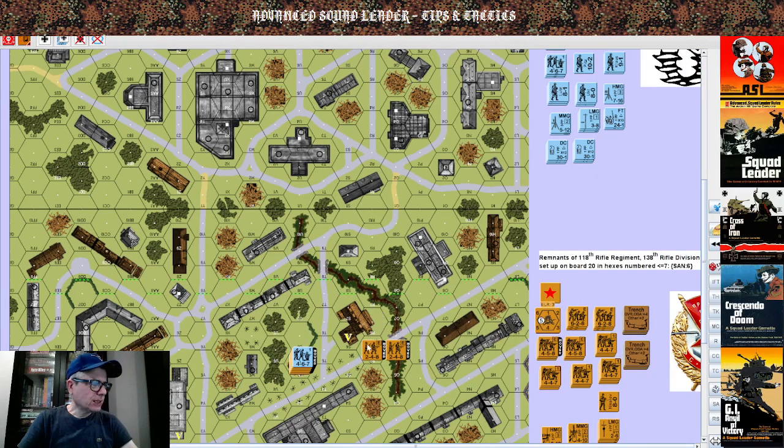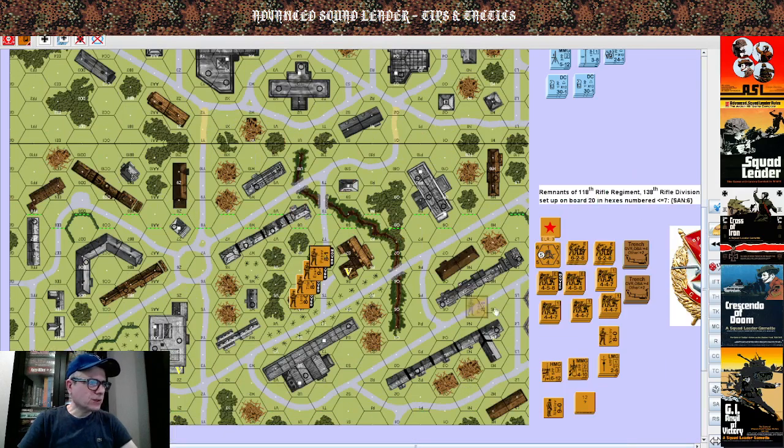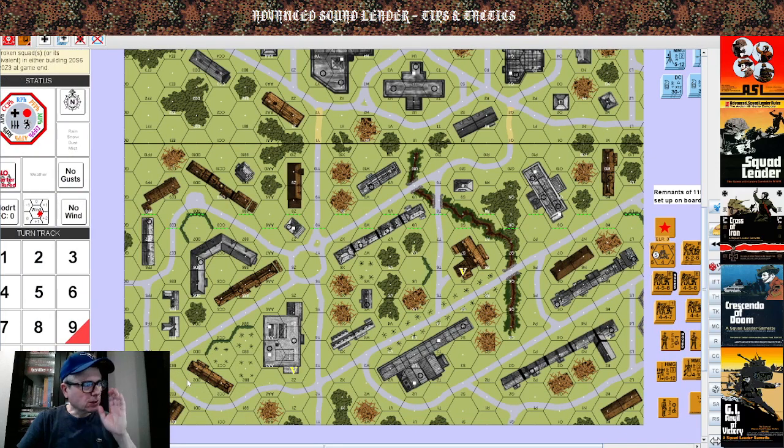Now we are clear: as the Russian player I need at the end of the game at least one squad equivalent either in building 20S or 20Z3. As the German player, that alerts you to the fact that you have to expel the Russians from both buildings — both buildings.